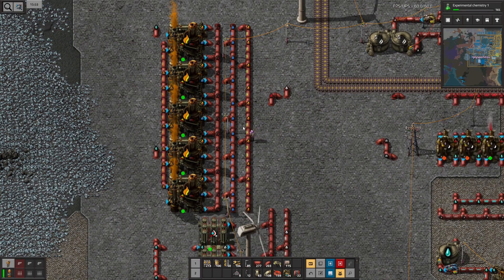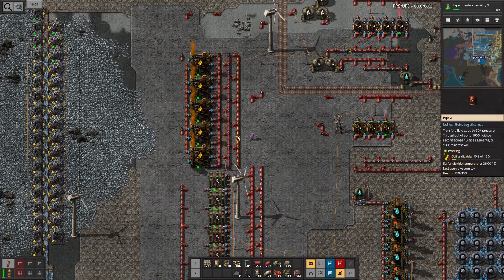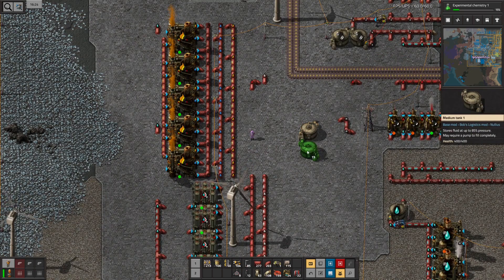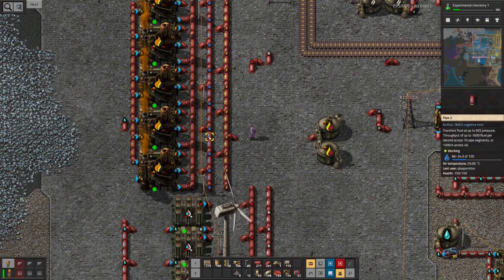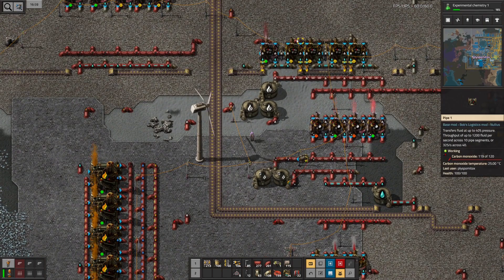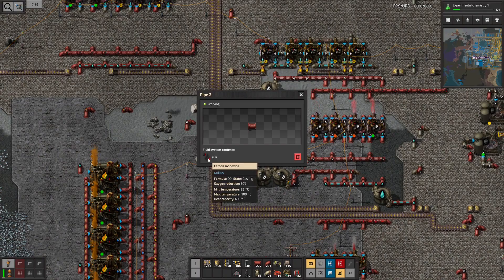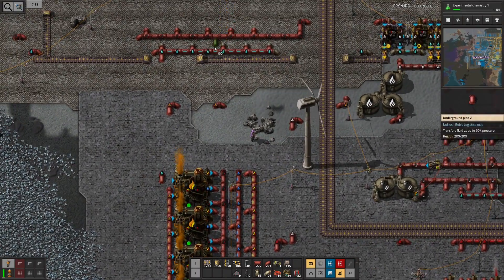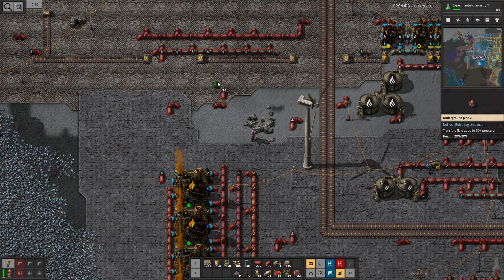Okay, now I'm separating this stuff. The sulfur dioxide will get a tank or two. The carbon monoxide can be connected up there, I think. That's carbon monoxide, yes. So maybe I have to do it like this.